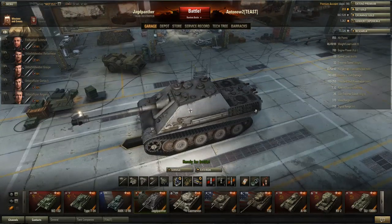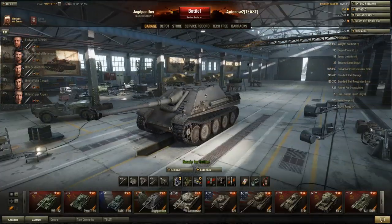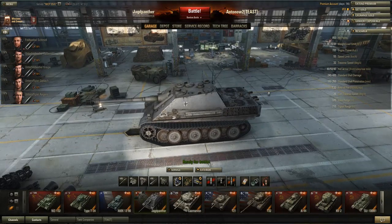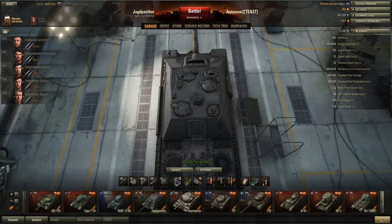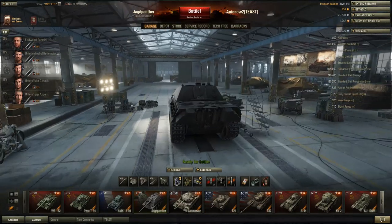It's quite heavy, weighing 46.49 tonnes, so you can ram quite a few tanks — especially medium and light tanks if you encounter them in close quarters. But always be careful with ramming because you haven't got a turret, and if you get too close, enemies can circle you. Only ram if they are slower than you or if the ram will take them out anyway.